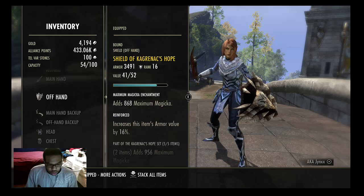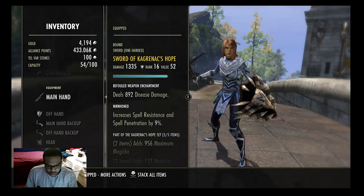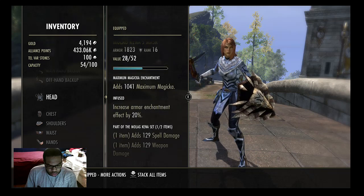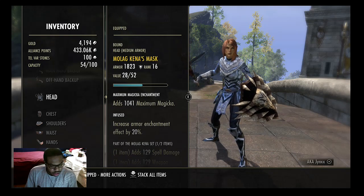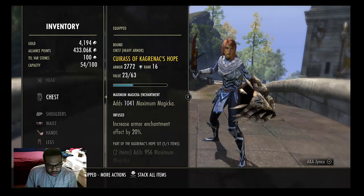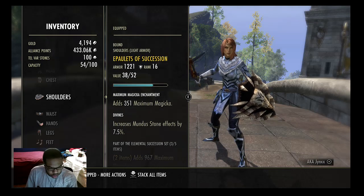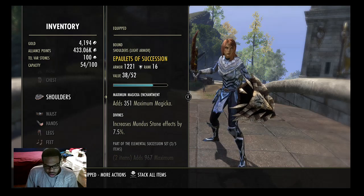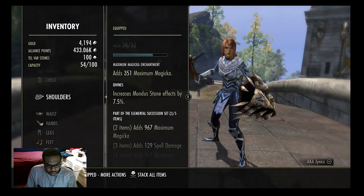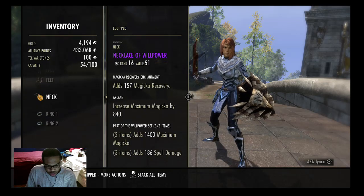We're gonna start off with my gear. I am using five Kags — I have this sword and shield Kags, we'll get into that later. I'm using a one-piece Kina, medium infused for the undaunted passive. I don't have undaunted yet. Heavy chest Kags, and a little something different I added: a three-piece Succession — shout out to Ternia for this. He told me about it; if I were to go high elf I could throw in Succession for more max magicka. And we are using a three-piece Willpower.